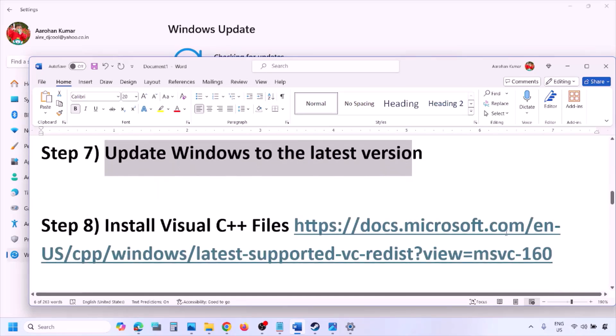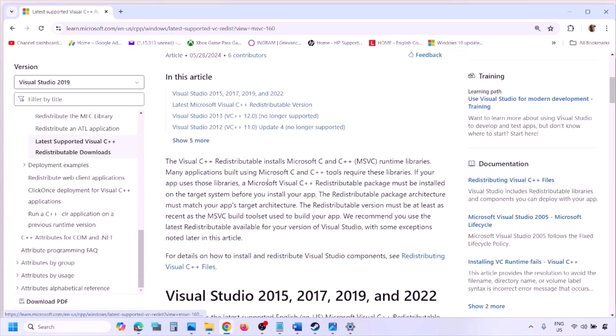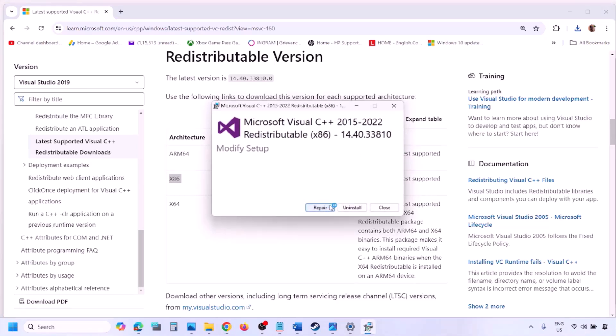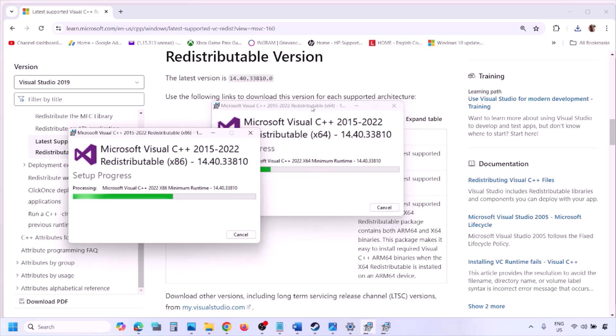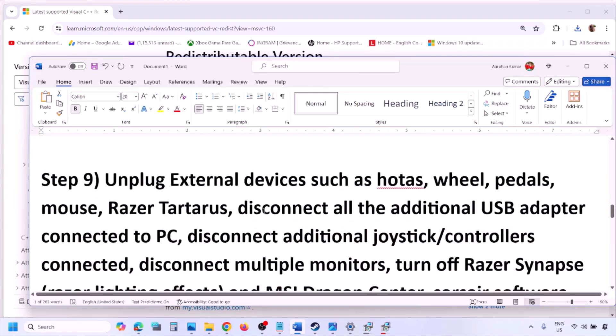The next step is to install the Visual C++ redistributable. Copy the link provided in the video description and open it in a browser — it will take you to the Microsoft website. Download Visual Studio 2015-2019-2022, both the x86 and x64 versions. Run the exe file — if you see the Repair option click Repair, if you see Install click Install, and click Yes to allow. Make sure both are installed, then restart your computer. A restart is required after this step.